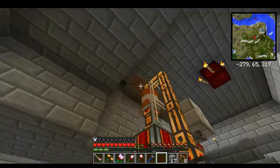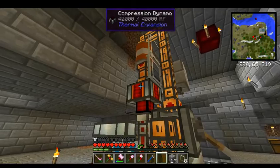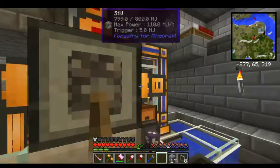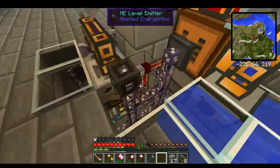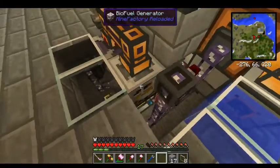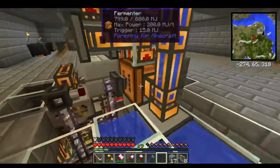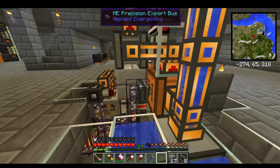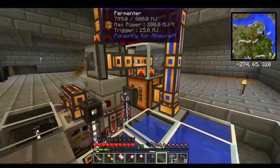The ethanol feeds up into this drum, then comes down and feeds into the compression dynamo, which takes ethanol and water and creates power. It feeds all the machines and then into a battery at the bottom. This is connected to the computer system and automatically level-monitored, so I don't lose all my wheat — it stops working once I have about 128 wheat left in the system.